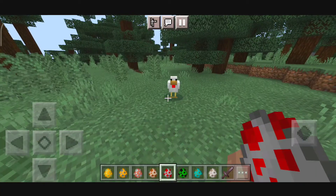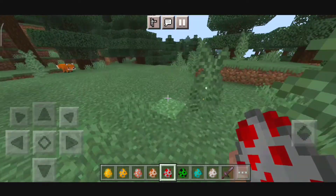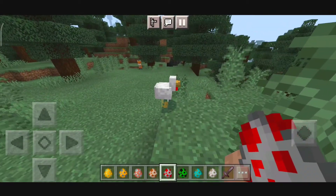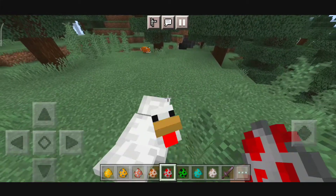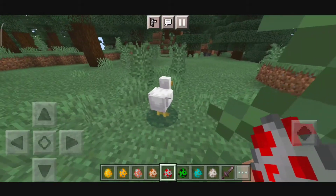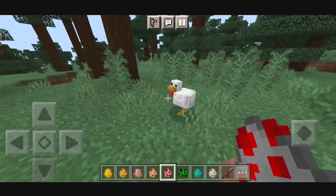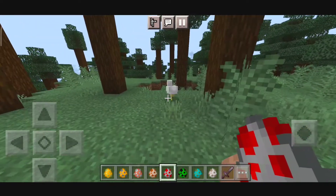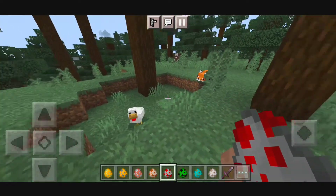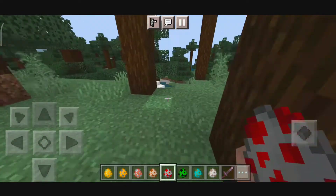Up next we have the animation for the chicken. As you can see it's walking — it has a walking animation. The chickens are too lazy to walk so I'm pushing them. Now it's working, and as you can see it has an animation while it walks. It's similar to the fox one — their body jiggles when they walk.